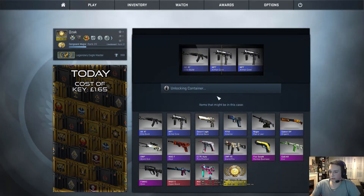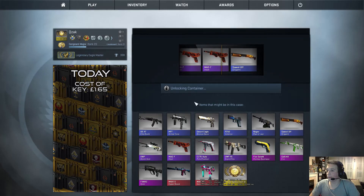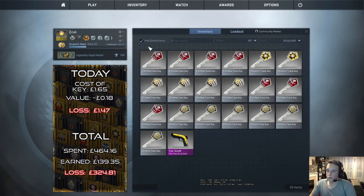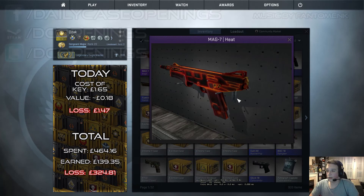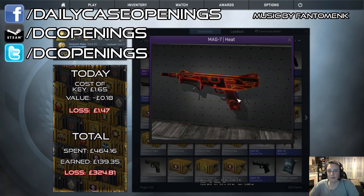We are going to open the Chroma 2 case — let's just do it. I doubt that I will get anything nice out of today's case. It turned out to be a Mag-7 Heat, and I really like that skin. Let's see what quality it is — it's a Battle-Scarred, but to be honest I can't really tell the difference between the qualities. But that's everything for this video, thanks for watching and I'll see you in the next episode, bye!